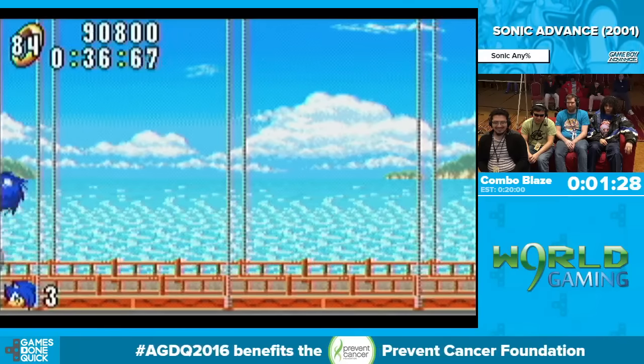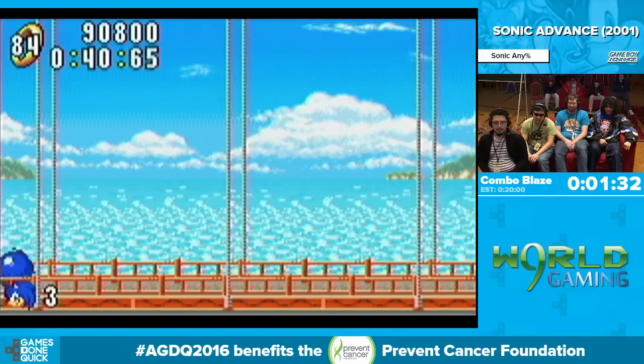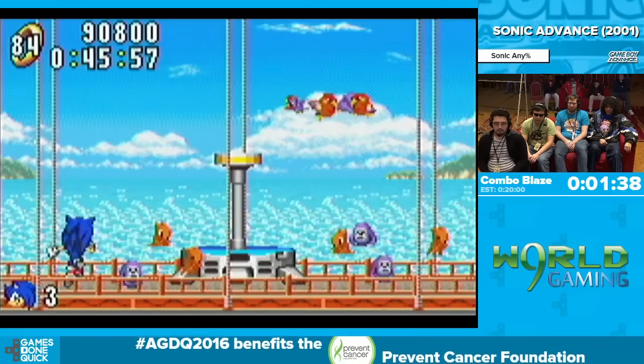Combo Blaze is doing a somersault attack with Sonic. Normally there are three parts: he spins, does a flip, then slides. But he's only doing the first two parts because that brings him to a complete stop. In those bushes was an invisible spring that Combo Blaze just air dashed over. The hammer hitbox is a lot bigger than it looks sometimes. Still a good time.